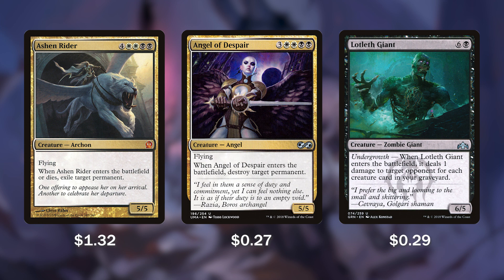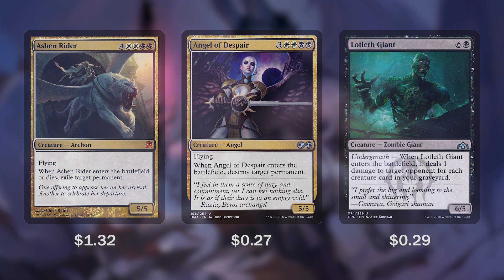Lotleth Giant has Undergrowth. Whenever it enters the battlefield, it's going to deal 1 damage to target opponent for each creature in our graveyard. This deck does run a ton of creatures and we actually want them in our graveyard as much as we can so we can reanimate them. Our CMC on creatures is very high, but that's because we're not going to be casting them for their normal cost — we're going to be bringing them back from the graveyard.